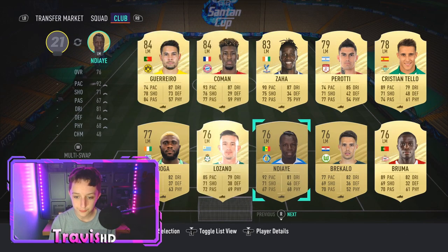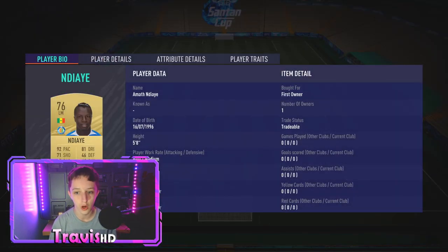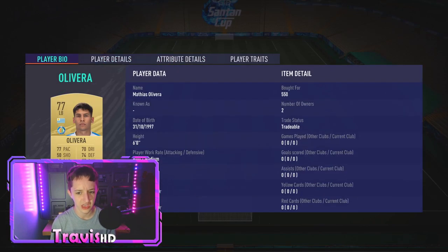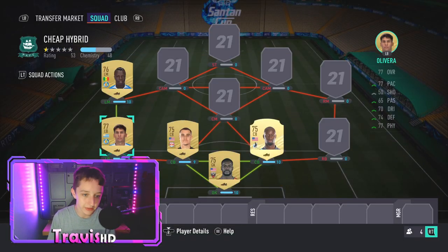We went for Ndayi. He's first owner, but on the market he's literally 500 coins, if not 400. Pick him up for cheap. 4-star/4-star, 92 pace, nice agility and balance. The left-back was 550 coins — defending and physical very well-rounded, pace isn't awful. Slap an anchor on him, happy days.